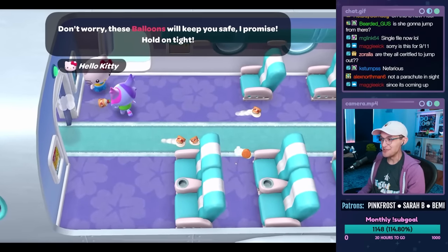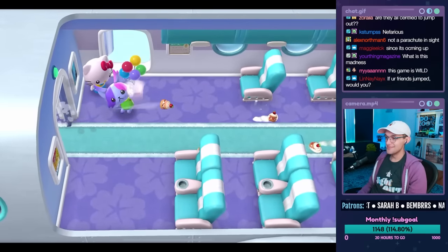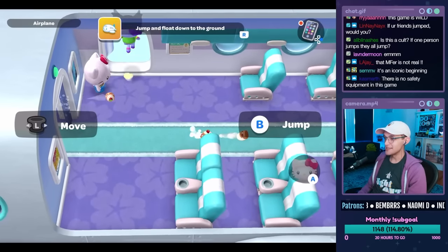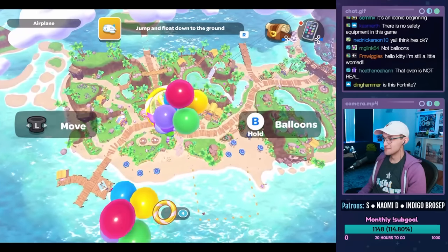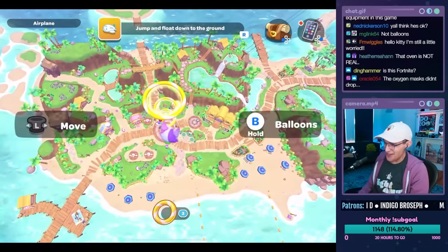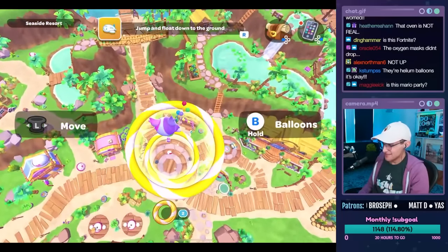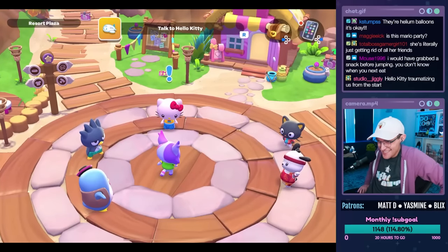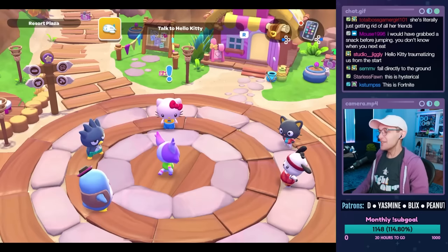Don't worry — these balloons will keep you safe. Not even a parachute, just three or four balloons. Five balloons — Hello Kitty saw the movie 'Up' once. Our balloons are out. Oh no, she's dropping way too fast! Hello Kitty, no! Oh god, she passed — they went directly to the ground. Okay, well, we all made it.